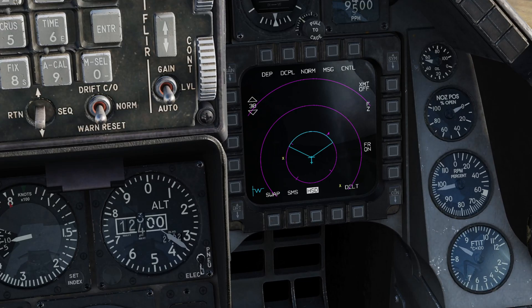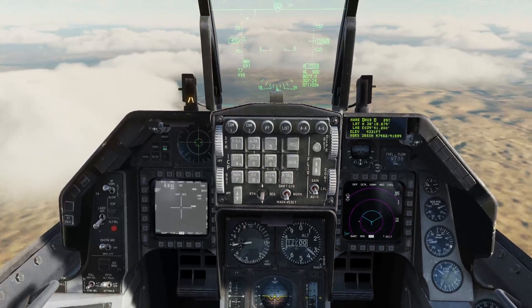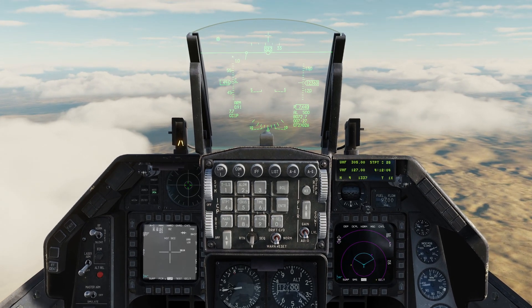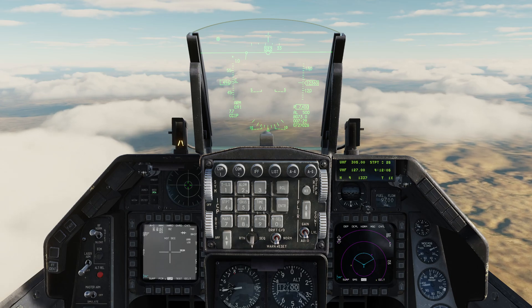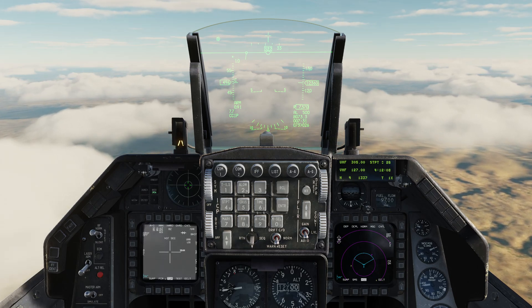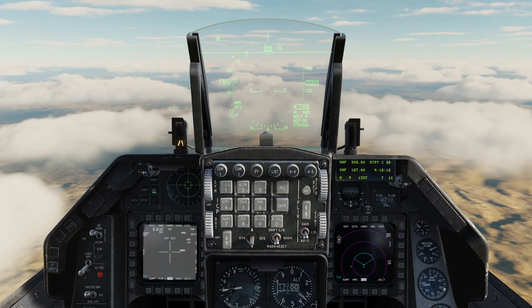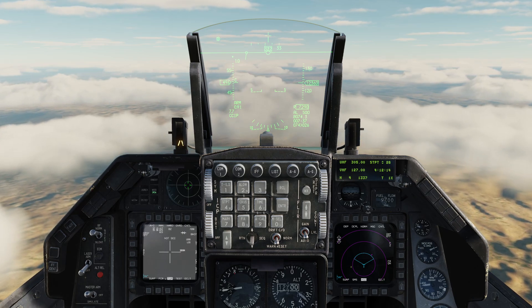Down here on the HSD I've got a yellow cross. The mark points are always displayed as yellow crosses. So that's basically almost everything that you can do with mark points. I've demonstrated overfly, HUD, FCR, TGP — sort of, although I couldn't get it to work — and the helmet-mounted cueing system.